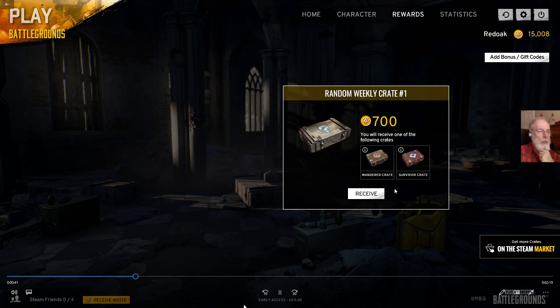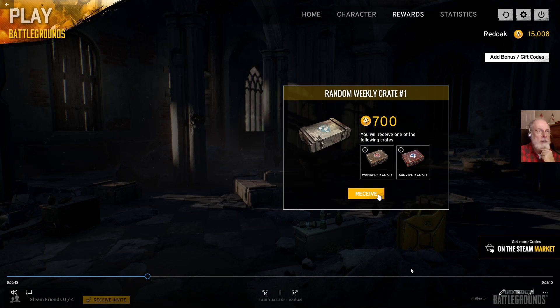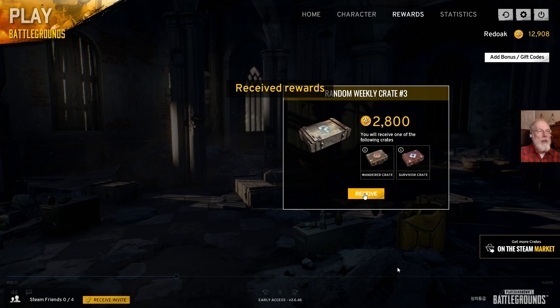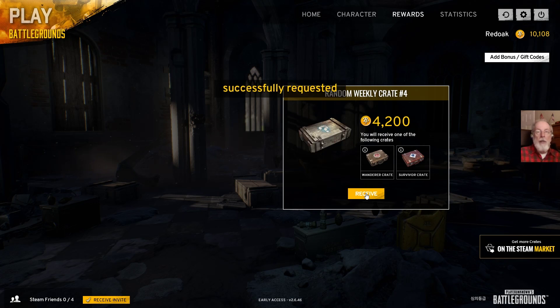There's crate number one. Push the button. So I think your best crate is the survivor crate — that one has that long coat in it.